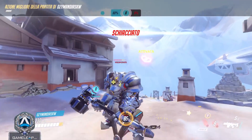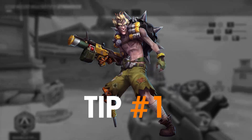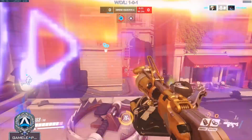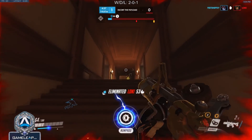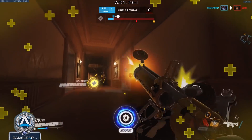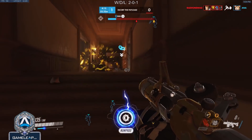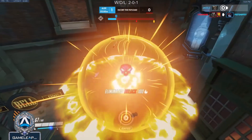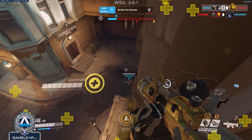Now we're going to jump into the top 5 Junkrat tips. Number 1, specifically talking about Junkrat's Steel Trap. You can use trap for information in a similar way that a Widowmaker's venom mine can be used. If you're playing up on the high ground, you can put a trap around the corner of a doorway so if enemies push you, you'll know your trap is destroyed and can reposition or punish them. You could also put your traps on top of supports to prevent enemy dives, or even a blading Genji. As a bonus tip, use the Junkrat trap spray — you can trick enemies by placing the spray in specific spots to make them think the trap is there when your real trap is actually somewhere else.